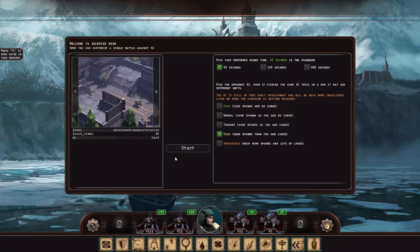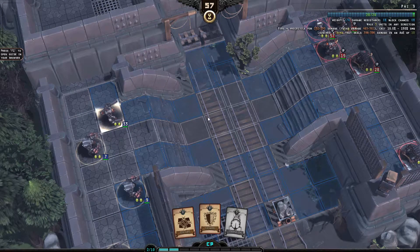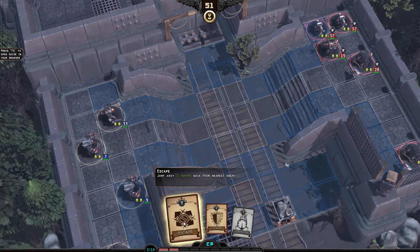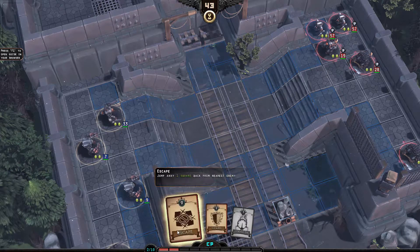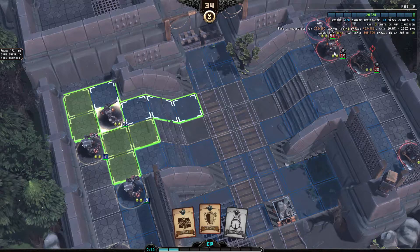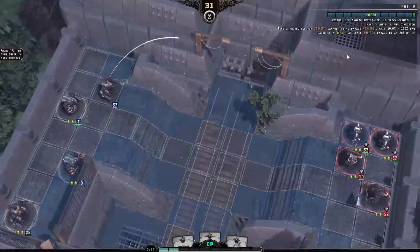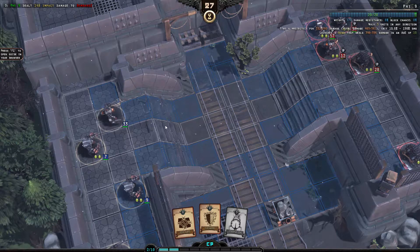Let's play a match on hard and see how much harder this actually gets. I have not played this map before — well, not too much, not as much as the other ones in the game. Jump away one square back from nearest enemy? No. Guard stance and receive 40% damage resistance? Don't think we need either one of these. Strength is not going to apply to these guys because they're ranged. I think I want to hit these fellows. Let's select someone. We should have quite good odds of hitting someone. Even if it misses, it might still damage all those guys over there.